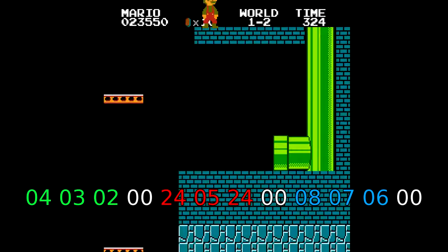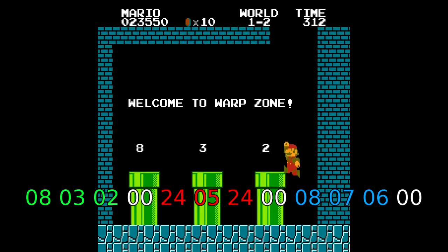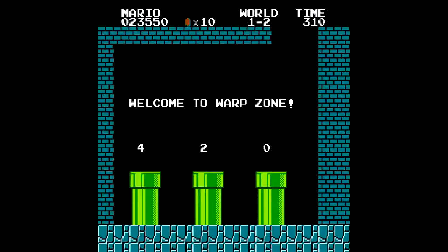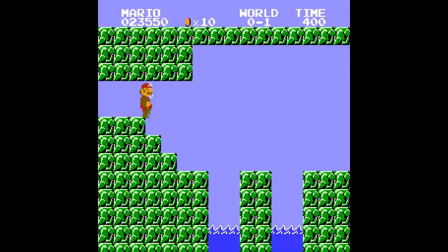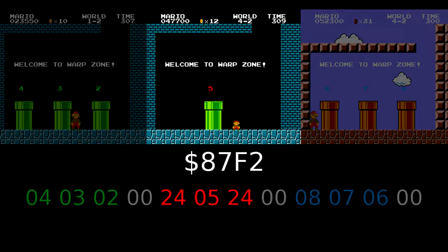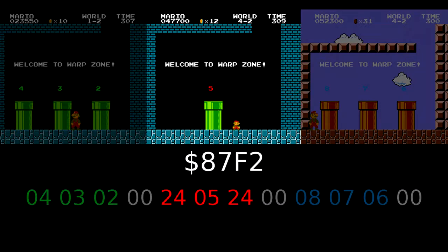We can actually prove this with hacking. Here I used a hex editor to change the value 4 to 8, and just look at what ends up happening. With hex editing, we can actually access glitch worlds other than the Minus World. The odd one out of this bunch is the underground 4-2 warp zone, whose data reads 24, 5, 24. This corresponds to a warp to world hex 24 (world 36) on the left pipe, a warp to world 5 on the middle pipe, and another warp to world 36 on the rightmost pipe. But since the warp zone only has the middle pipe, we can't normally warp to world 36.